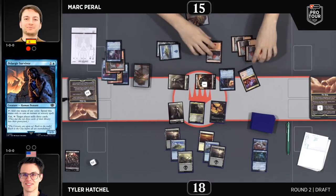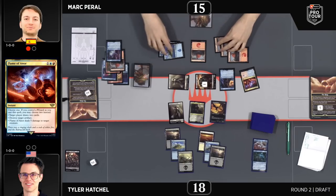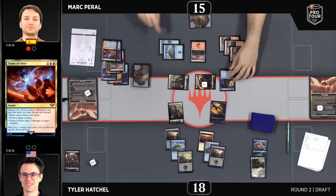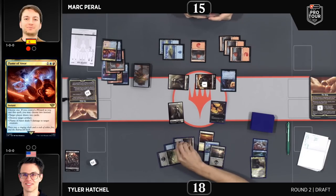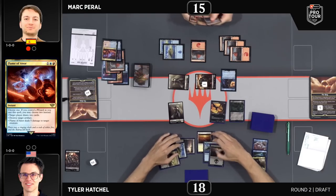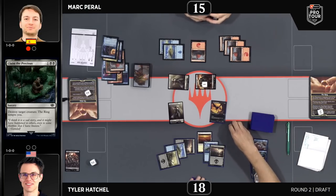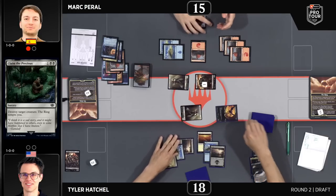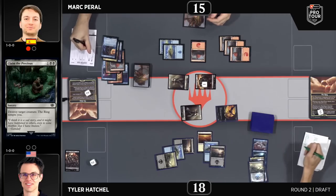We're going to see Pelagia Survivor here, followed up by a Flame of Arnor. We've actually seen that card make it all the way into Modern. Absolutely — when you compare different wizards with it, there aren't that many wizards in Lord of the Rings: Tales of Middle-Earth, but there are a lot in Modern. Claim the Precious comes down — one of the best commons in the set if not the best. Just a clean-cut removal spell with upside for three mana. Ring tempts you and the Dunland Corbain gets in, and now the looting ability activates thanks to that level two ring.